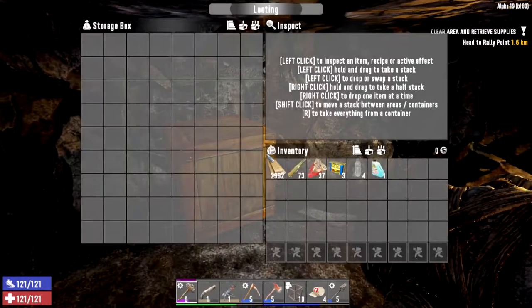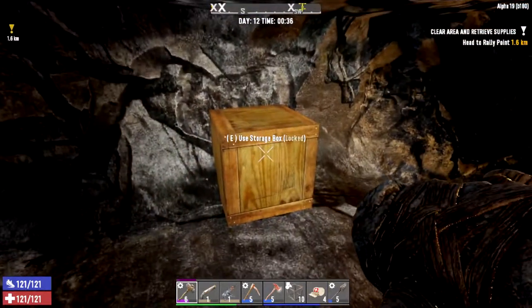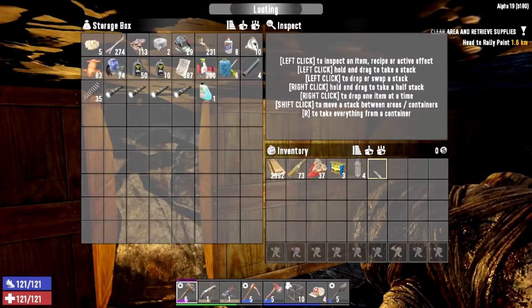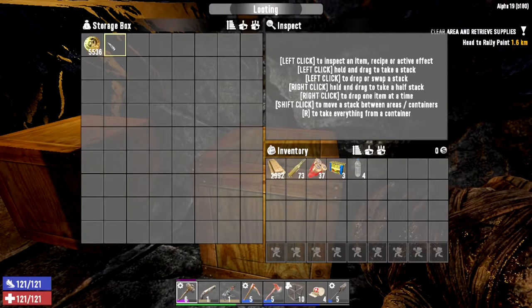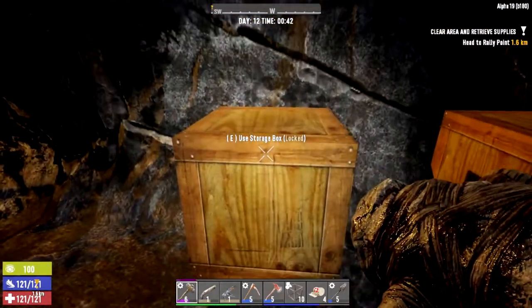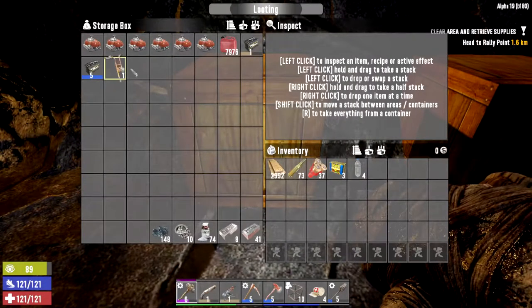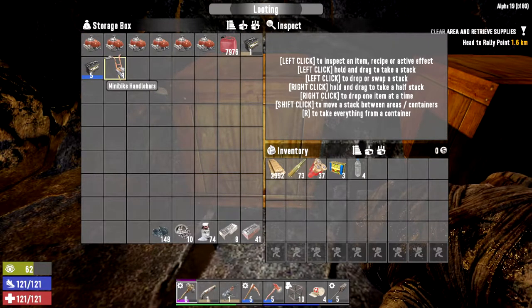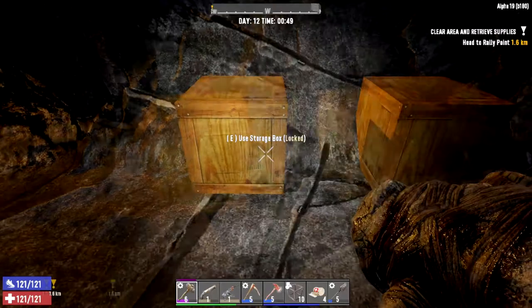This one is going to be my emergency drop-off chest — whenever I'm in the base and need to move stuff around, I'll drop things here immediately. This one is going to be for dukes and stuff I'm going to sell to the trader — entirely for trader purposes. And this chest here is probably the most important: I'm going to keep all my valuable stuff here — the engine, batteries, mini bike handlebars, and all the raw materials I consider valuable.